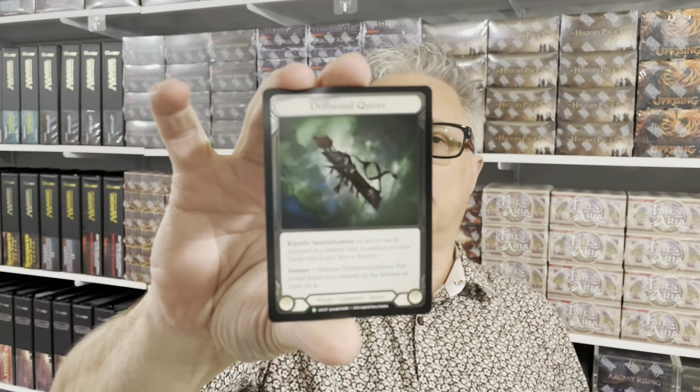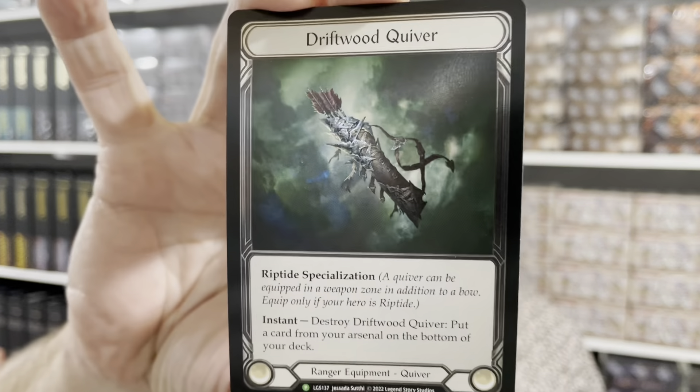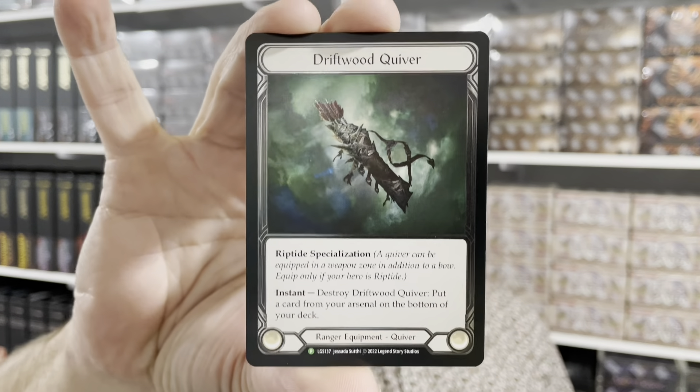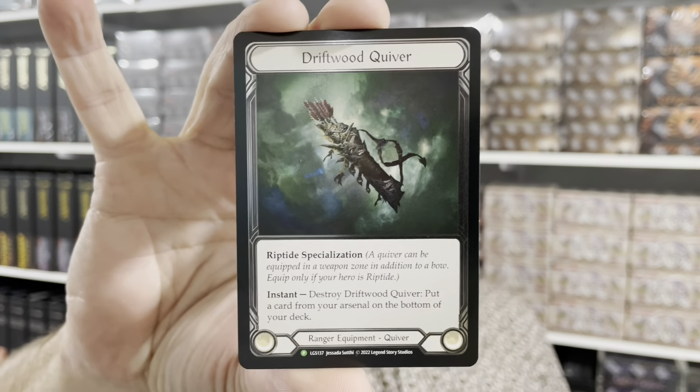If you are the weekly winner of the event, you get your hands on a beautiful cold foil card. This month, the cold foil card up for grabs is Driftwood Quiver — a ranger equipment card. I'll show you here, getting closer to the camera so you can see the cold foil very well. Each armory kit includes four of these cold foil cards, one for each weekly winner.